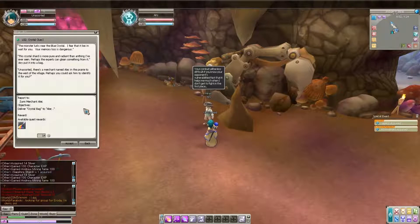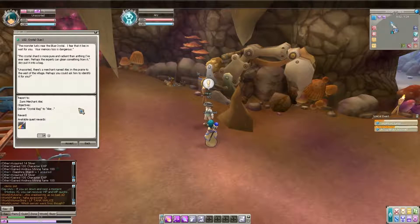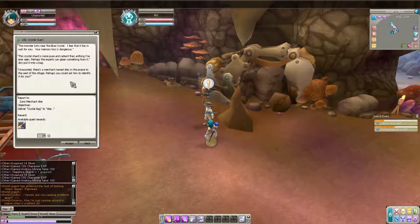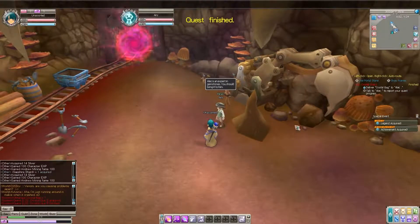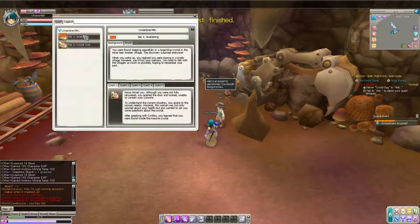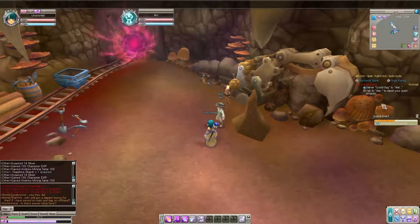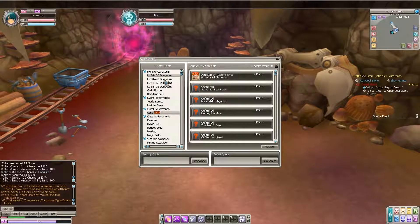'Monster lurks through the blue crystal — I fear it lies in wait for you. Your memory loss is dangerous. The crystal shard is more pure and radiant than anything I've ever seen.' There's a merchant named Alec in the prairie to the west — ask him to identify it. Legend acquired: Story New Awakening — Found Asleep in Crystal Cube. Achievement acquired! The level cap goes up to 75 with guild bosses and rare monsters — awesome!